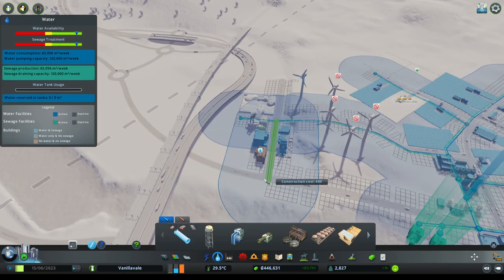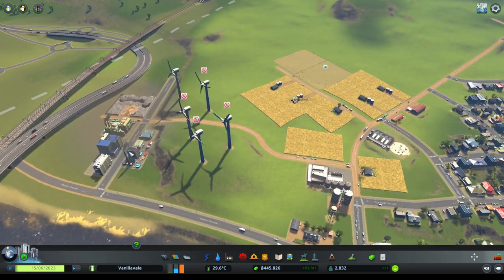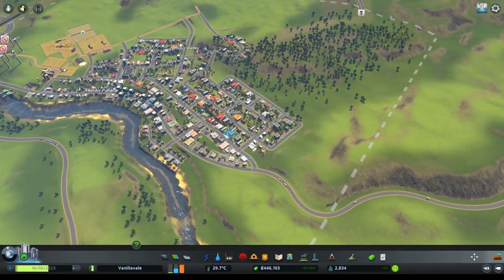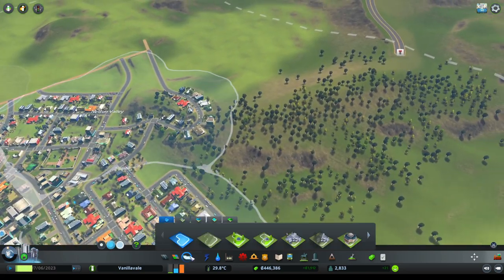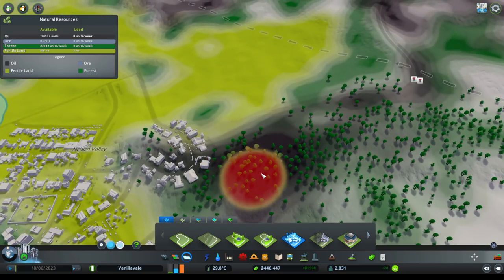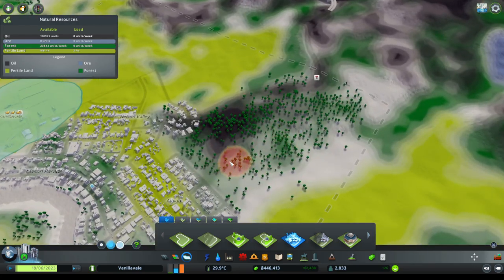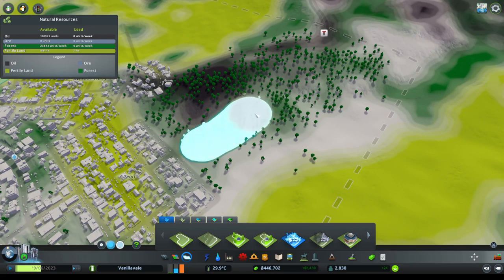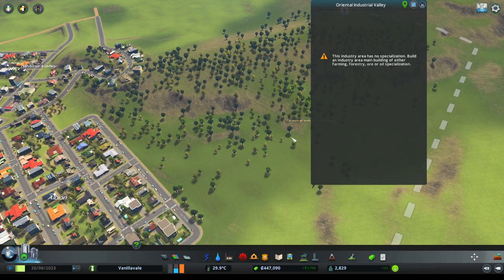We'll bring the water connection down there and all the way along, then connect it up over there - that should do the trick. So now there's a little bit more industrial use over here. The area would find places like this would be a good spot for another industry, so I think we're going to expand and create another industrial area. I see we've got some oil up here - I'd rather we do a bit of oil somewhere else. I'd rather use this side here for forestry industry.